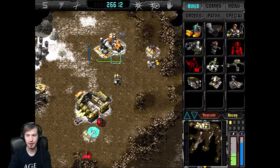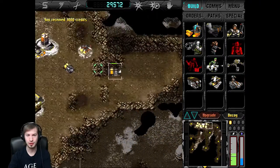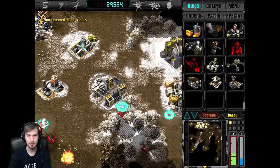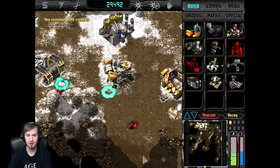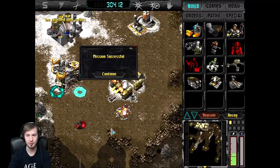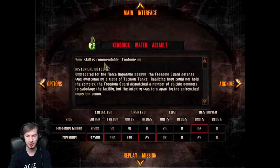This could be bad - could be very bad. We just need a few more credits, that's all we need. The base is falling apart. Oh, that's right - we can sell water early! Let's sell the water. There we go, woohoo! Just in the nick of time before we got destroyed. 'Your skill is commendable.'